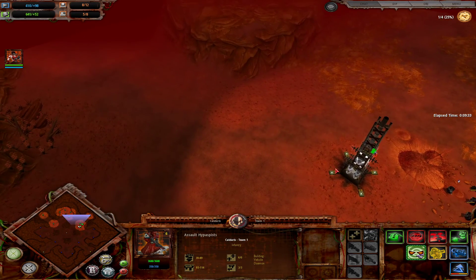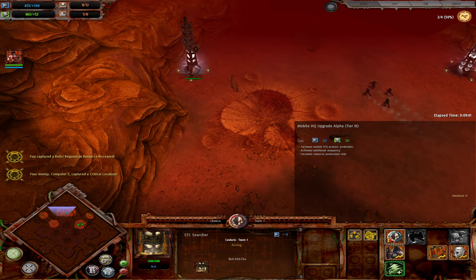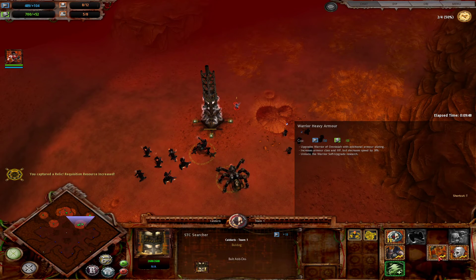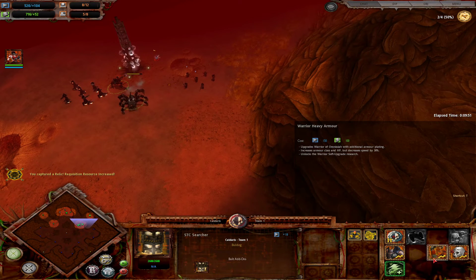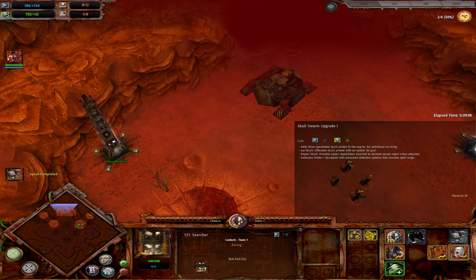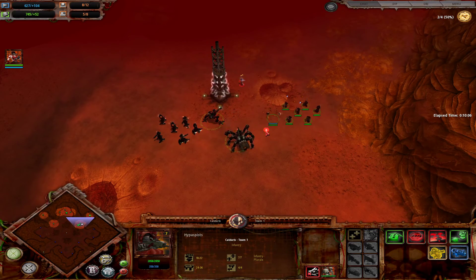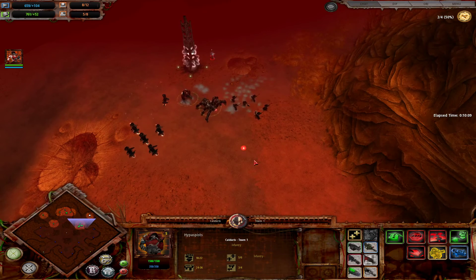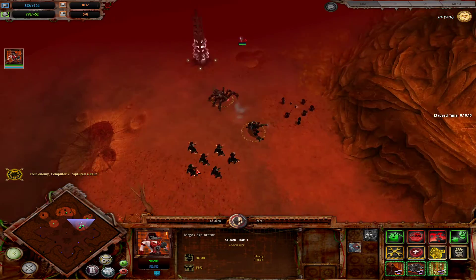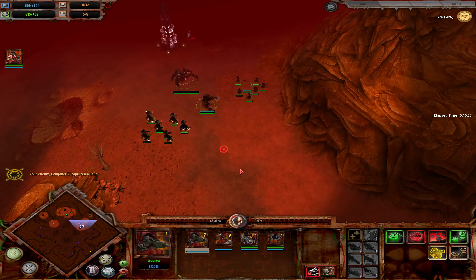Can we get a Skullswarm? Because they provide a data link. We'll get the Skullswarm upgrade for the detection. You go with them. Get another grenade launcher. I'm not sure why I sent them over there — that was a little silly, I must admit.